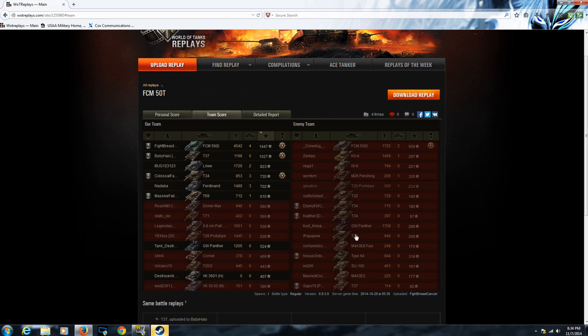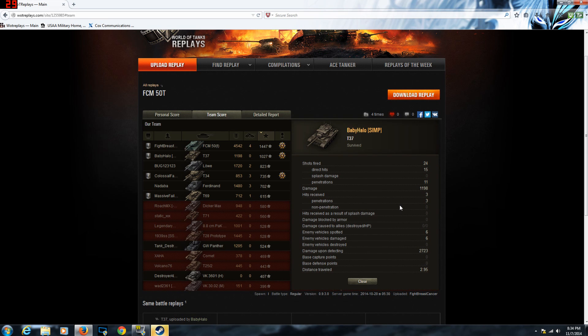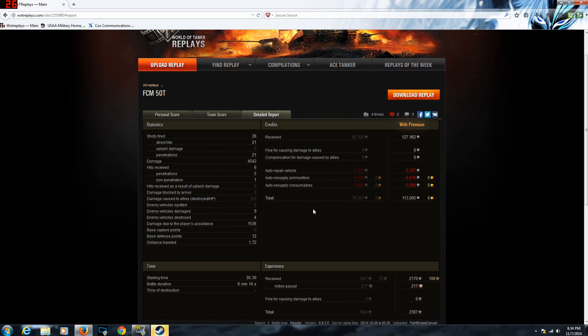Baby Halo came in second with 1,027 experience and 2,723 spotting — not bad. Fight Breast Cancer fired 26 shots, 21 hit the target, 21 penetrated, and did 4,542 damage. Took 6 hits, 5 penetrated and 1 did not. Damaged 9 enemies, destroyed 4. Got 1,536 assistance — I'm assuming due to tracking damage — 12 base defense points, made a profit of 113,000, and earned 2,387 experience.